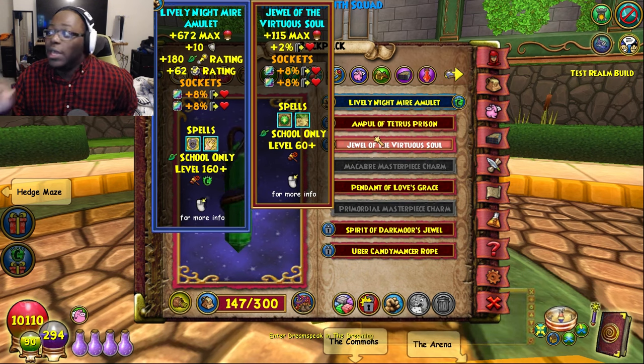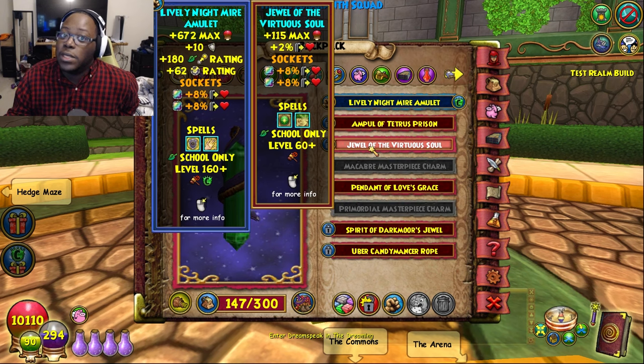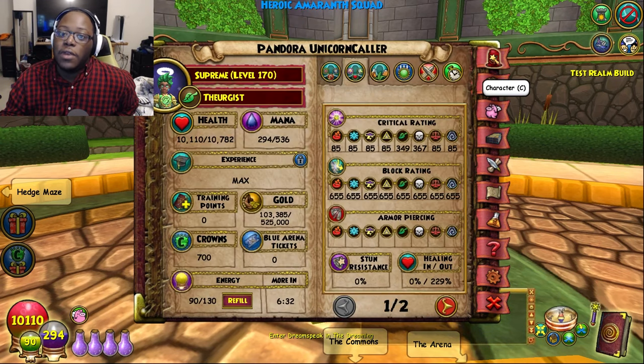This is a really good amulet to have either way, especially if you're in low-level stuff. I was actually helping some people out in Wallaroo team-ups and had no problems with this jewel whatsoever. It just might be a different playstyle experience — if you want more resist, run a different amulet; if you don't care for resist and want outgoing, go for this amulet.